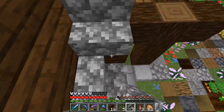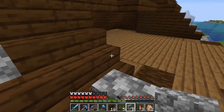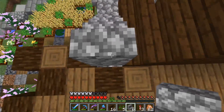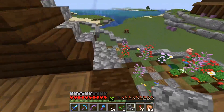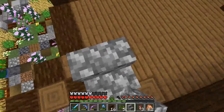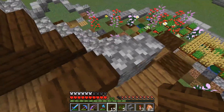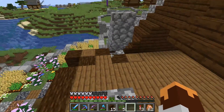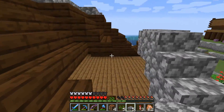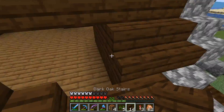So if we start it here and just turn this one like this — I was not going to have picked that up. We can do something like... what if we did a short roof? Something just like this. We'll do it from here. We can have this connect to the rest of this with some dark oak slabs, stairs, things of that nature — so that connects, and that connects.